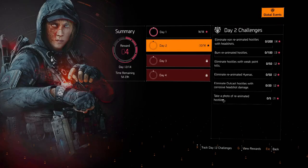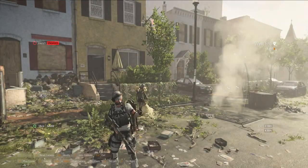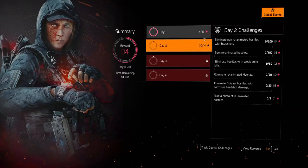Then there's take a photo of a reanimated hostile, which is just five of them - just take a selfie. That's pretty much it, it's actually very easy. All of them are easier than the Day 1 challenges. If you haven't done the Day 1 challenges, that's gonna take some time. I'd recommend doing all of these because an exotic cache is worth it.